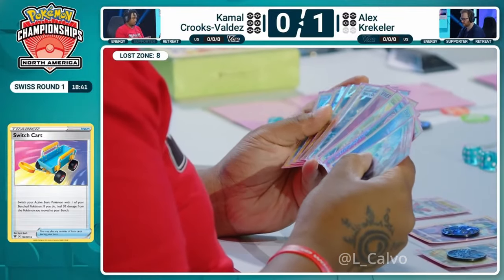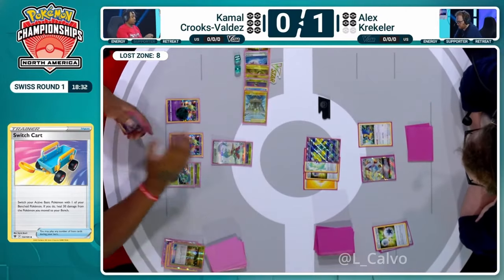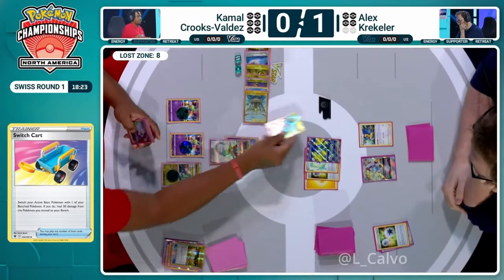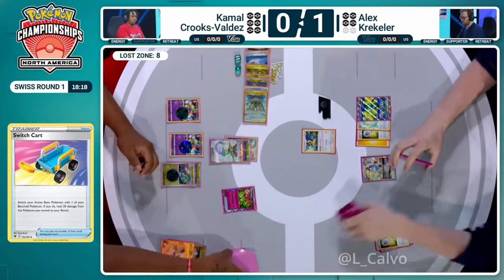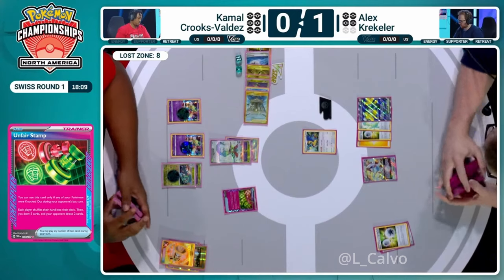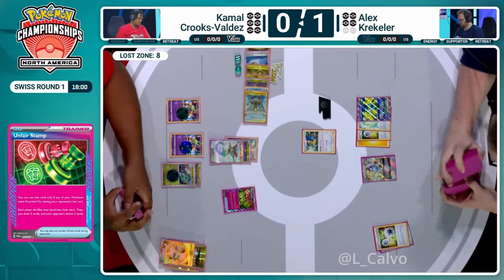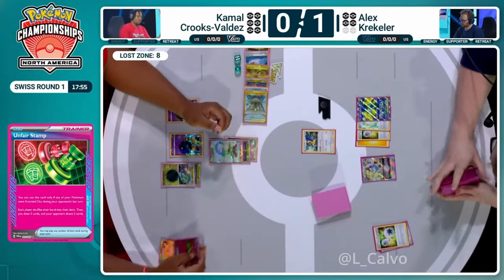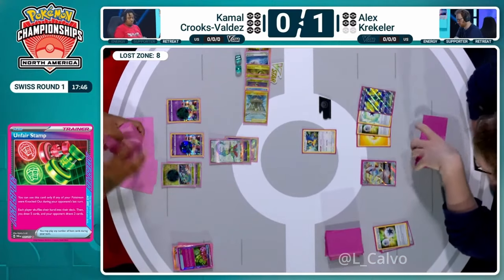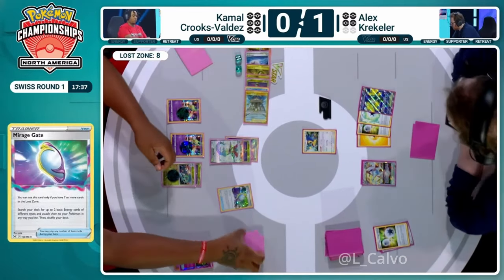We're up to eight Lost Zone cards. Cramorant goes to hand and all the hope diminishes. You have to commit to it — bench Cramorant, bench Sableye, play Counter Catcher and hope for the best with On First Stamp, hoping opponent doesn't see the benching of attackers. Kamal shuffles attackers back into the deck. Both players shuffle up — Kamal draws five cards while Alex gets only two. On First Stamp is truly an 'on first' card.